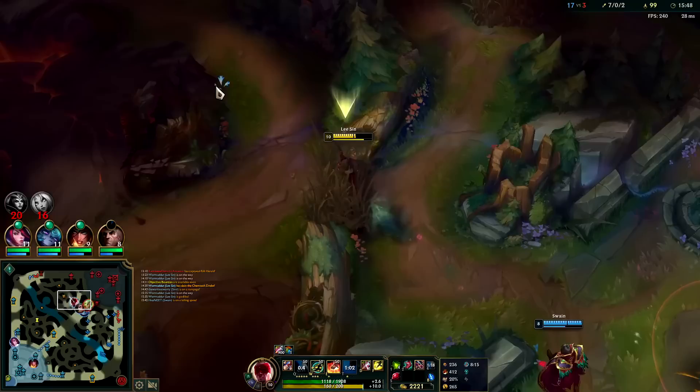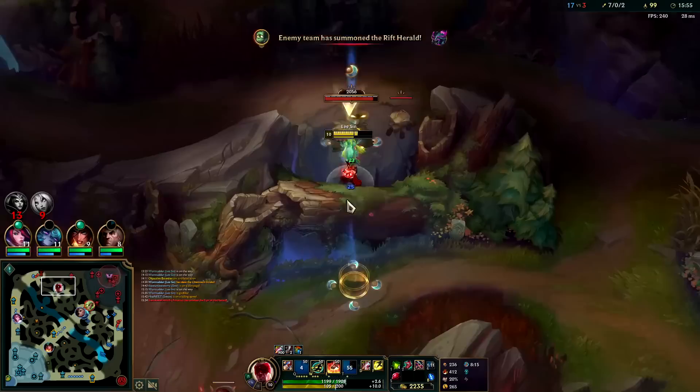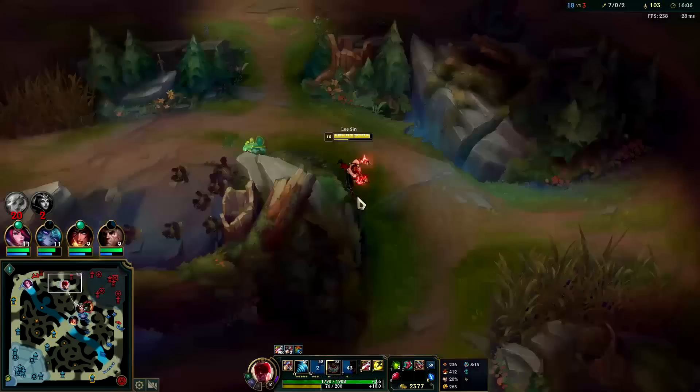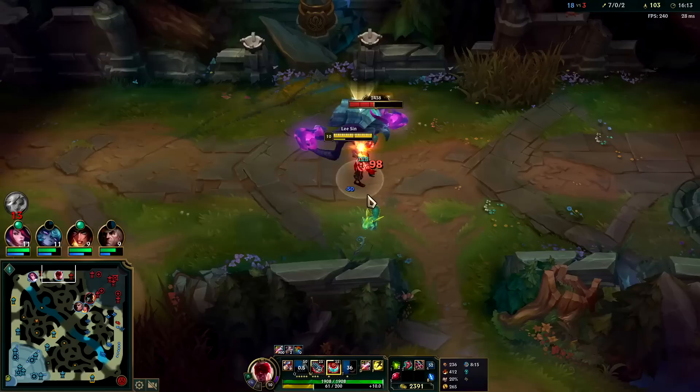We slow him then we use our Q. This LeBlanc is really low — down she goes. I guess we can fight this — why am I running away? It actually looks like an easy fight; Swain's doing a load of damage. I wouldn't blame these guys for ff-ing here. Swain's really, really strong. Definitely could have stayed in on that fight. Proceed to take his camps — if all my camps are up it's fine, we don't even really need to farm our own jungle.